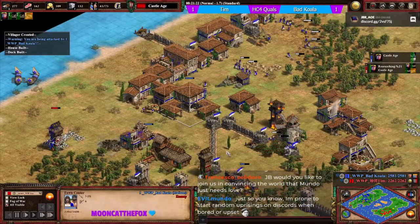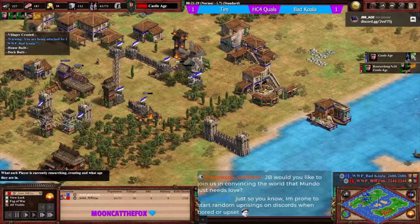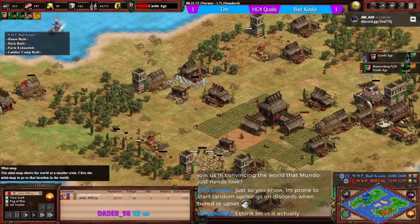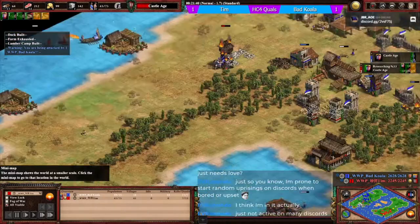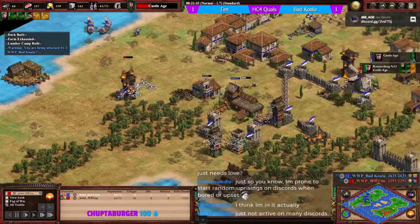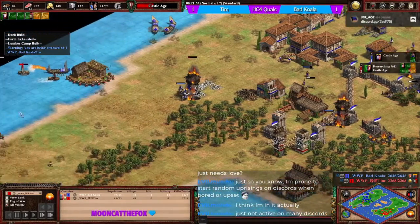It feels like koala is in a better position here. He's now adding a transport ship - rams and knights could be scary.